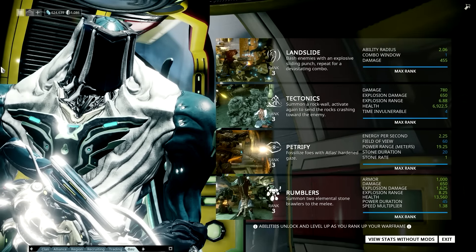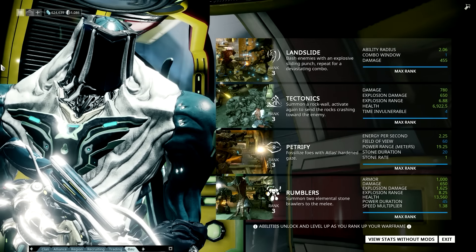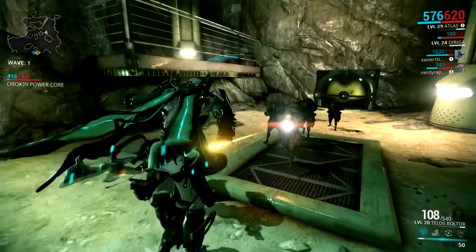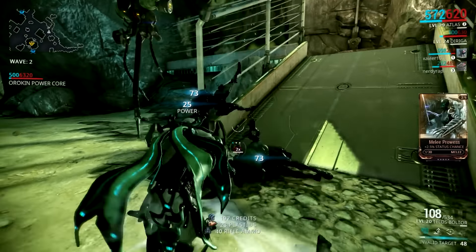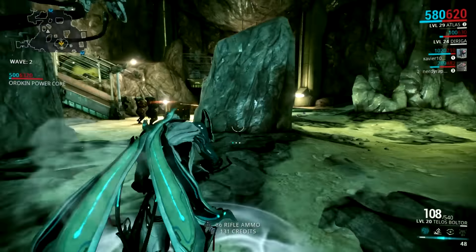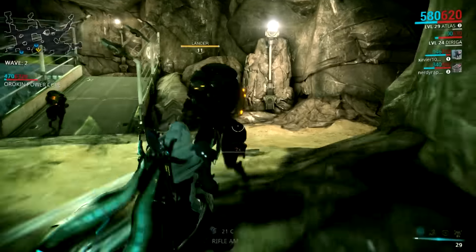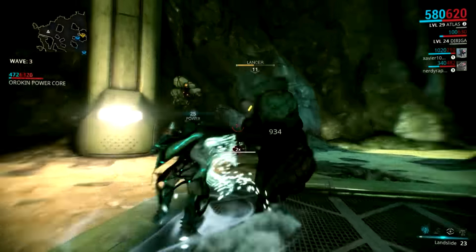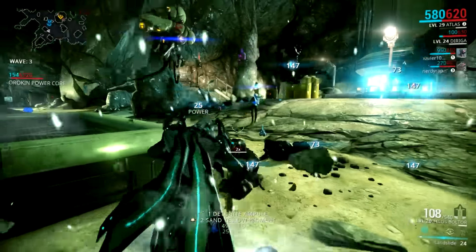First up we have Landslide — bash enemies with an explosive sliding punch, repeat for a devastating combo. This is by no means the most important ability in the game and it's really not even that complicated either. You're just going around and meleeing enemies essentially, though it's a little cooler because you take down multiples at once. I'm really curious how effective this would be with a power efficiency build, so you can cast it over and over again without concern — I'll be trying that in the future for sure.